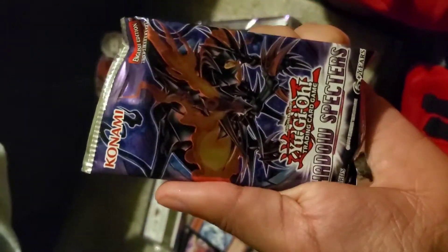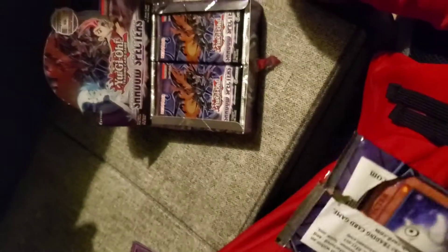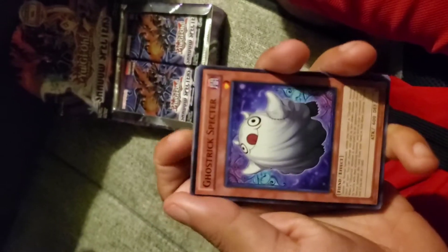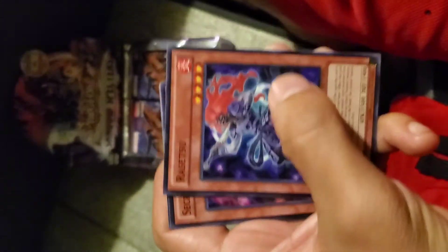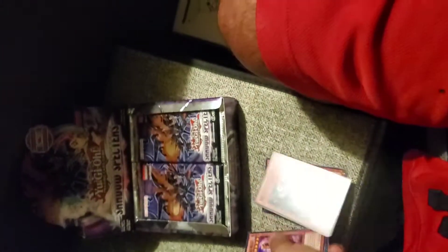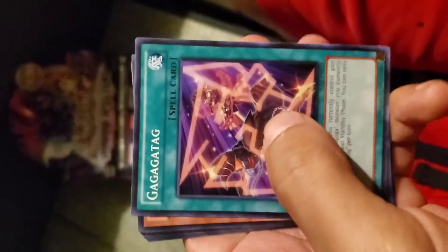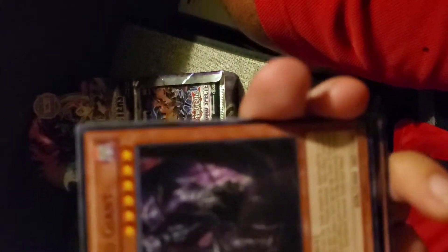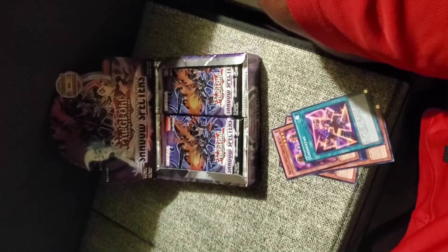Let's open our second booster pack. We got Ghost Trick Spector. I'll fly through them so you guys can see what we got, that way I don't take too much time — there are 24 packs with 9 cards each. And our rare card is Archfiend Giant — nice. Let's put that on the side.